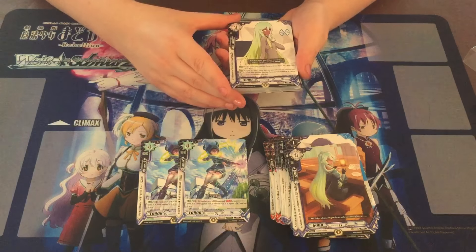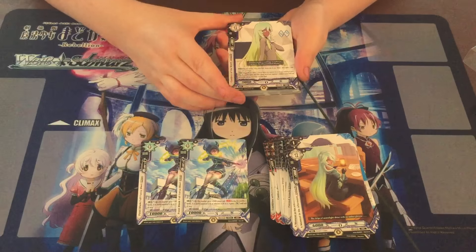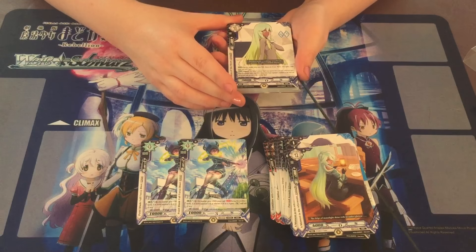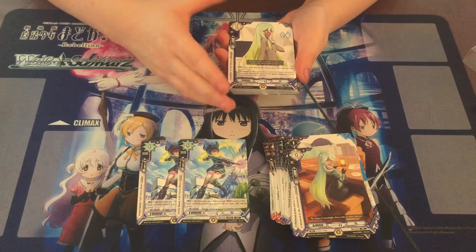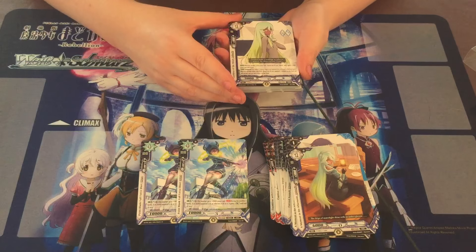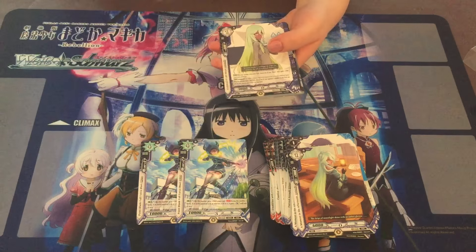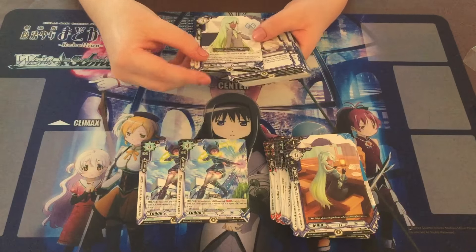So this is Artemis — a character we haven't seen before other than the vanilla. When this member enters your field, choose one of your Mana members and it gains 1,000 power until end of turn. And she has the Vanguard ability: when this member enters your field, choose one of your opponent's members in the front row with no soul and you may return it to the hand. So this is very much bouncing your opponent's stuff to the hand — that's pretty cool.